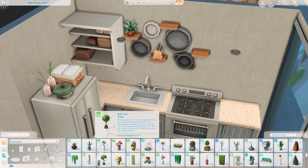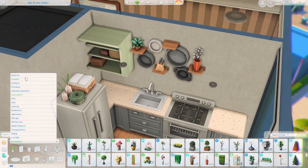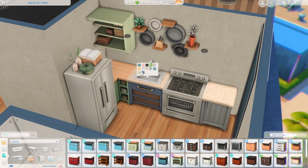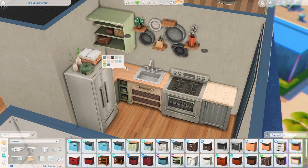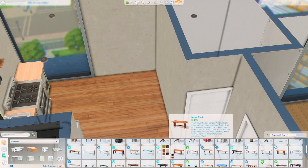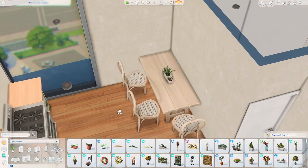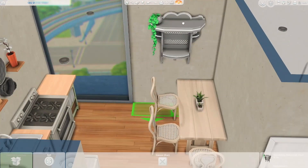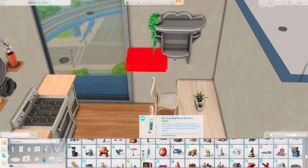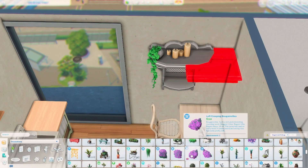I went back and forth with the kitchen quite a bit. I wanted to use the parenthood counters, but something about them looked a little bit out of place. I wanted the boho theme to go throughout the apartment, so I thought the country kitchen kit counters looked a bit more suitable for the theme, especially in that light green swatch. I really liked that open shelving too. It looks a little bit out of place, but I feel like with the boho style, not everything has to be perfectly matching.